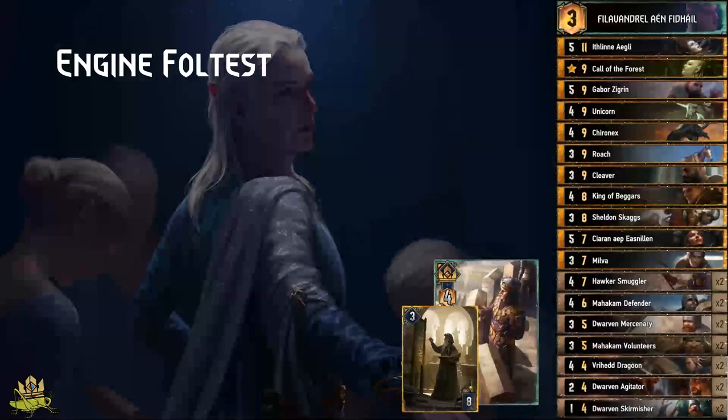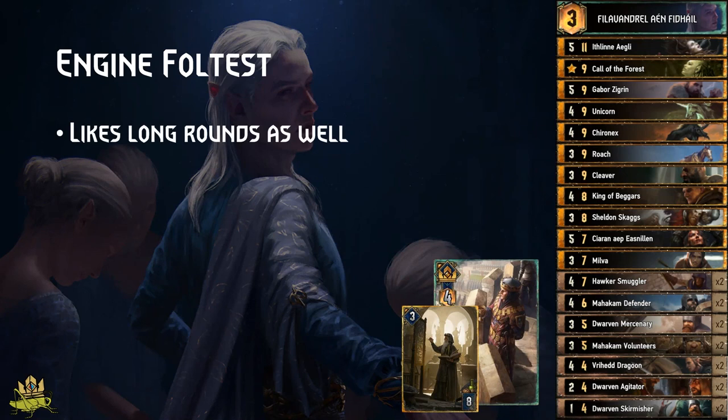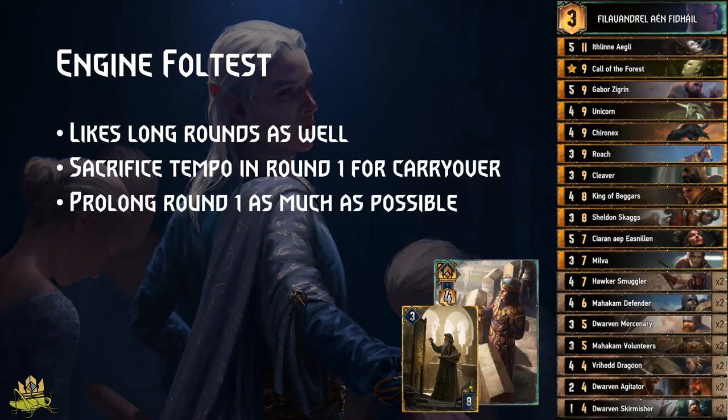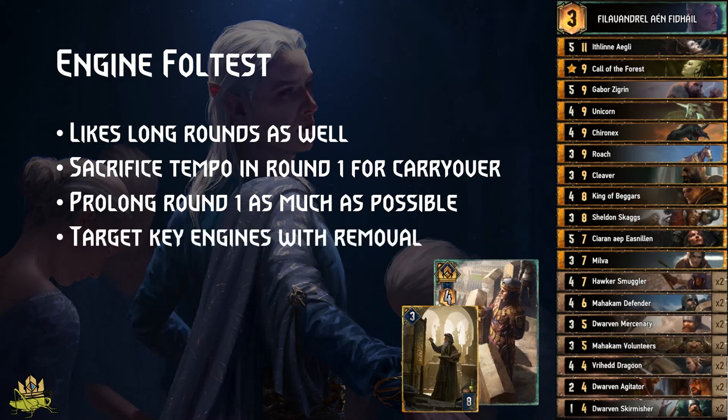Engine Fulltest: this deck likes long rounds as much as our Dwarves do, but you have the advantage of sacrificing tempo in round 1 for round 3. Set up your engines in round 1 and try to prolong the round so your enemy needs to play their good cards while you generate carry over. Kirin, Cleaver, Chironex and Sheldon can help to target key engines. Don't waste them on bronzes — look out for Visigota, Anna Stranger, and the Enderlion.